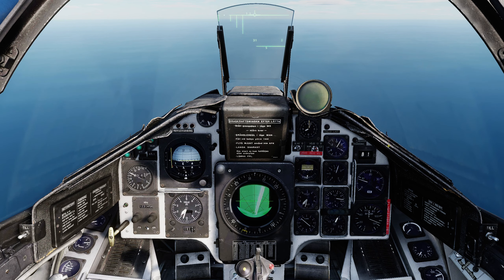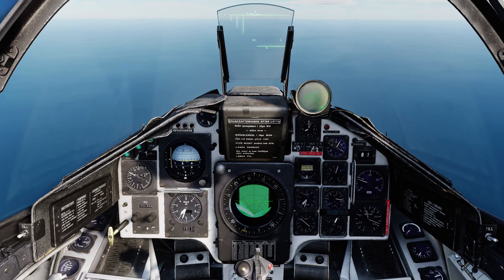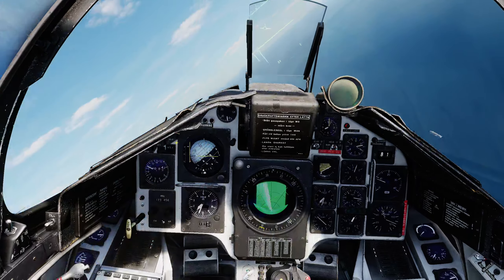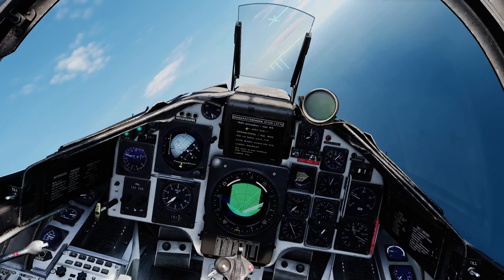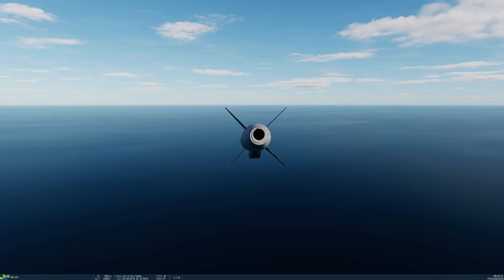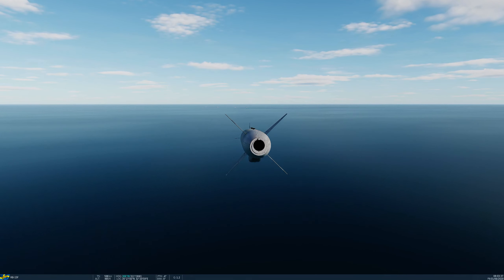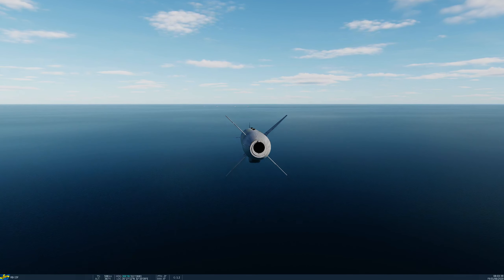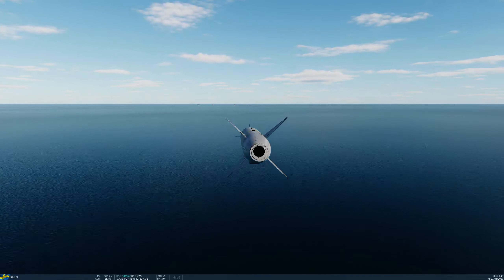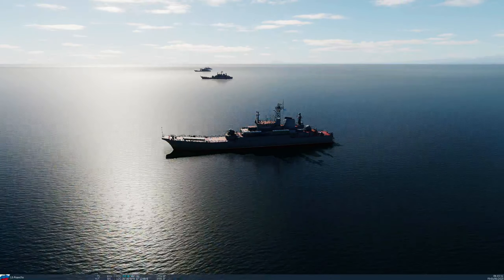Targets are just coming within 20 kilometers — pulling the trigger. Both missiles are away. I can actually visually see the ships, so let's pop ourselves into a turn off target so we don't get blasted. Missiles immediately enter sea skimming mode and should immediately start searching for the target. Let's switch to the view of the boats and see what we get.